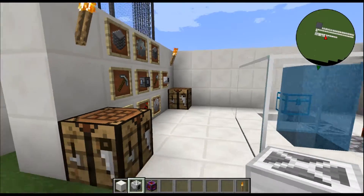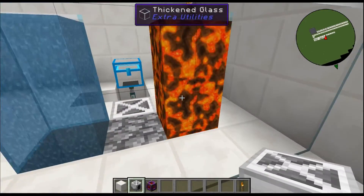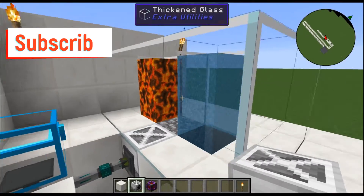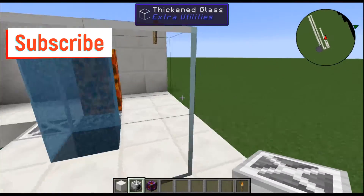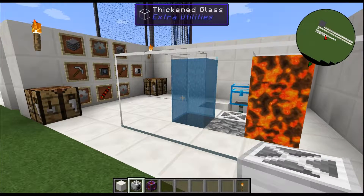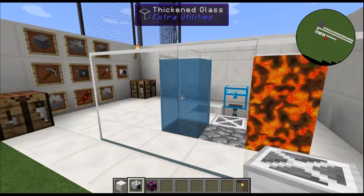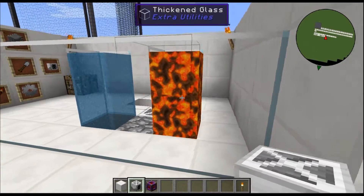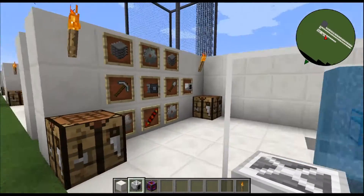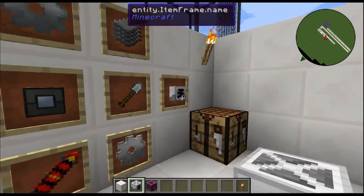Alright guys, starting this tutorial off I do have a makeshift cobblestone generator. Now if you're interested in how I did this, I would be happy to make a video on it. Let me know below in a comment that you want to see how this is done. It's pretty simple but it works so great with the Minecraft Mine Factory Reloaded Block Breaker.